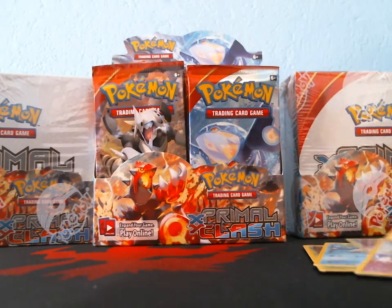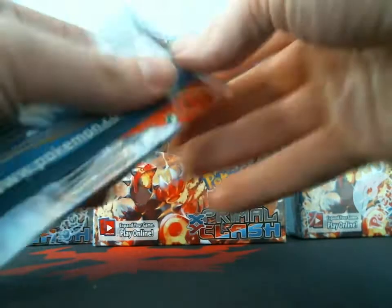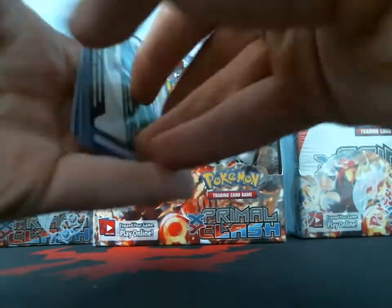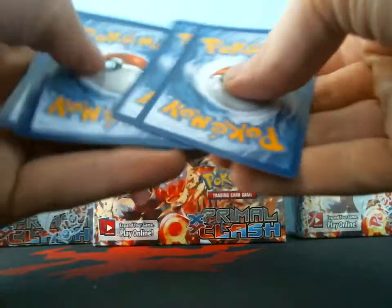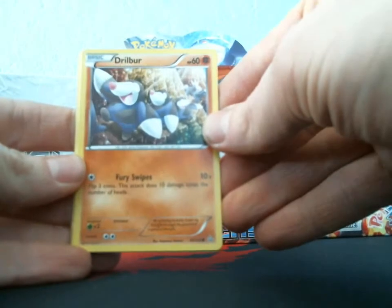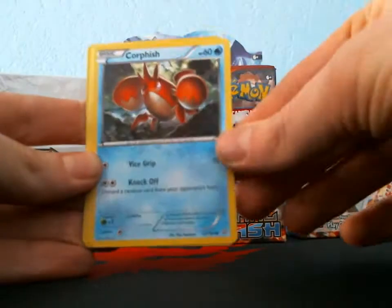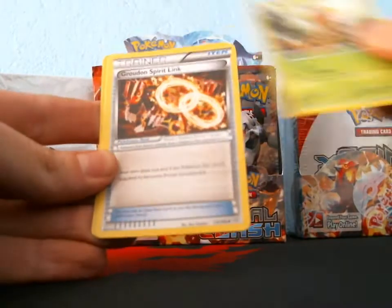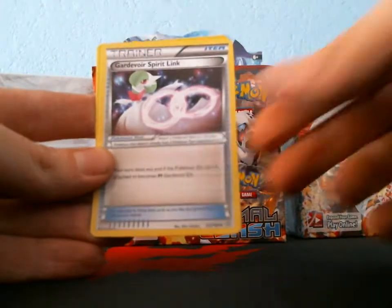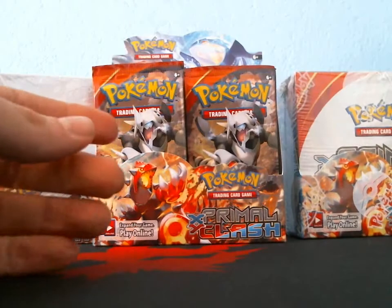I'll try to separate all my commons and uncommons. I do give away my code cards in giveaways and stuff. Next pack: got a Dwebble, Shroomish, Corphish, Merill, Weedle, Groudon Spirit Link, Masquerain, Card of the Spirit Link, Rare Candy reverse, and my rare is a Beedrill. So far we're off to a pretty crappy start.